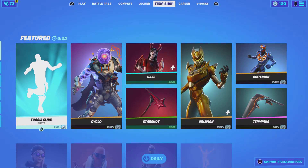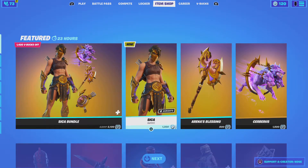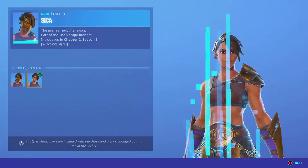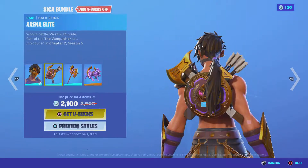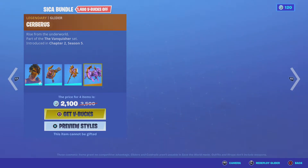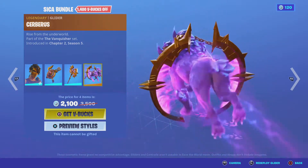Hello everybody, this is district back in the game. Today we're gonna do an item shop change. The sneaker bundle is here with the no-mask style and her bag bling pickaxe — this pickaxe looks nice. The glider, that's cool.